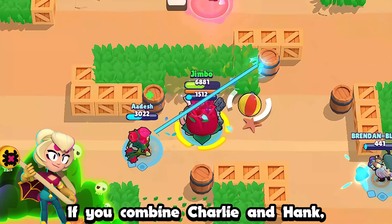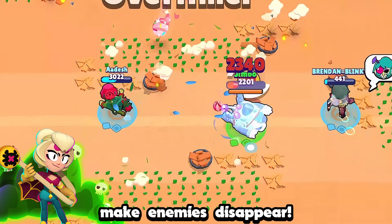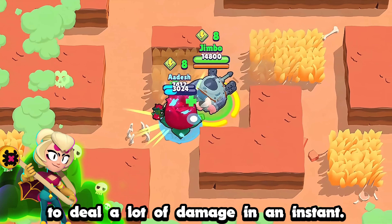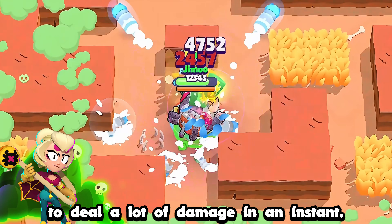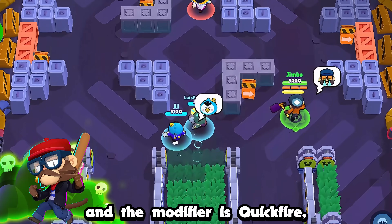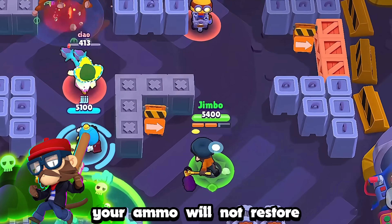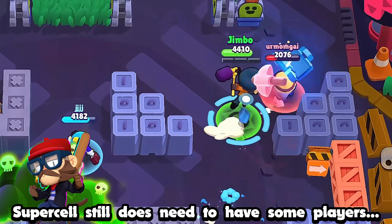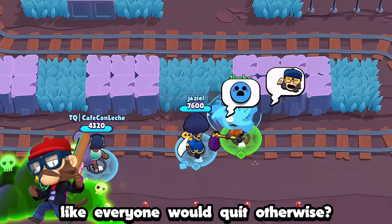If you combine Charlie and Hank, you can just make enemies disappear. Charlie's super sets Hank up to stand perfectly on top of them to deal a lot of damage in an instant. If you are playing ranked and the modifier is Quick Fire, your ammo will not restore after landing a Mico attack — after all, Supercell still does need to have some players, because everyone would quit otherwise.